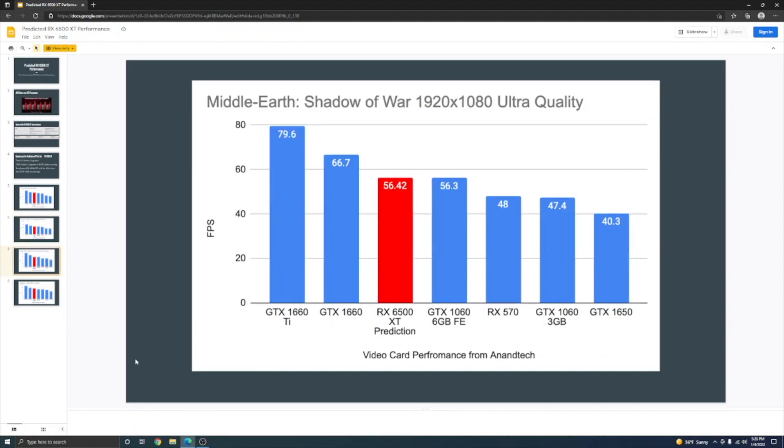In Middle-earth: Shadow of War at 1920x1080 ultra quality, the RX 6500 XT at 40% faster than the 1650 comes out to 56.42 FPS — barely ahead of the GTX 1060 which launched at $250, and behind the GTX 1660 by quite a bit. Again, it's behind the 1660 and barely faster than the 1060.